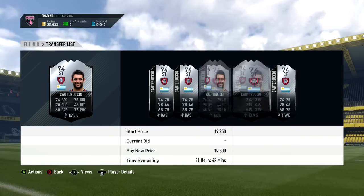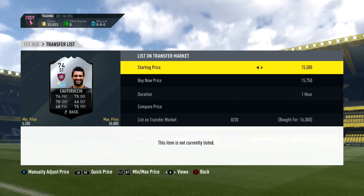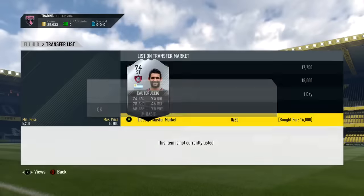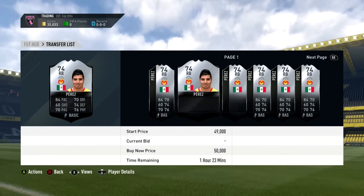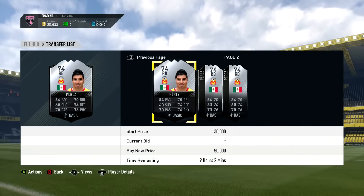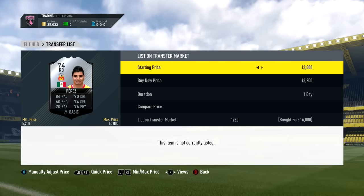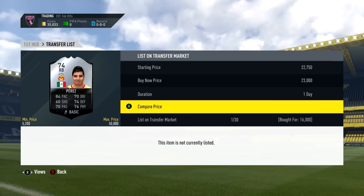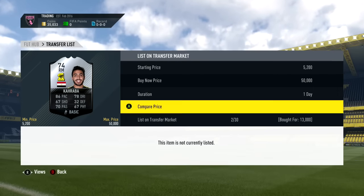Moving on to the informed deals — we get a Quattaruccio right here, going for around 19.5k. I pick him up for 16k on a buy now and list him up for 18,000 coins, so around 1.5k profit after EA tax. We get a Perez right here — a great card for a silver right back. For 16,000 coins, he was actually going for around 26k, so I list him up for 23k — about 5.5k to 7k profit after EA tax.